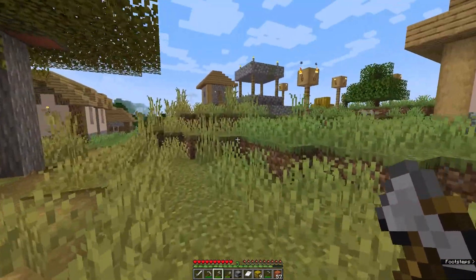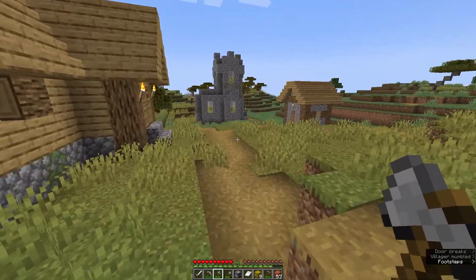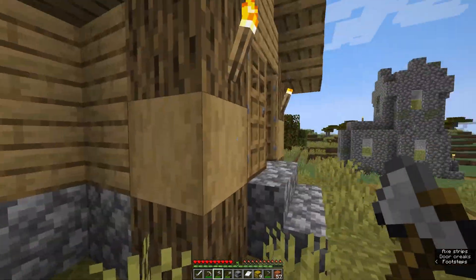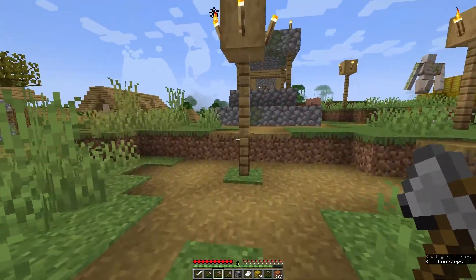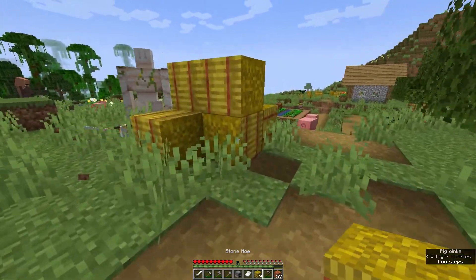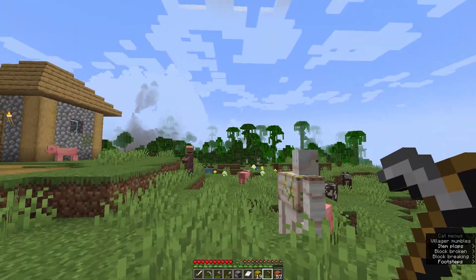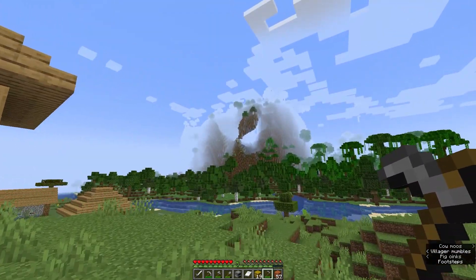That's so weird — basically the texture pack just adds all the old textures of what the game used to look like, and I don't remember villagers looking like that, which is weird. They've got a well — ooh, there's a jungle here! We spotted a pretty good area: we got the Mesa, we got Acacia wood, we got a village, and we got a jungle right there.